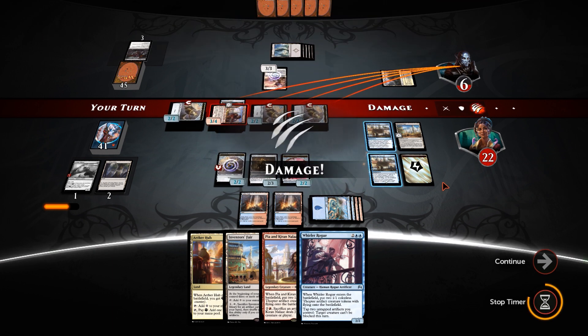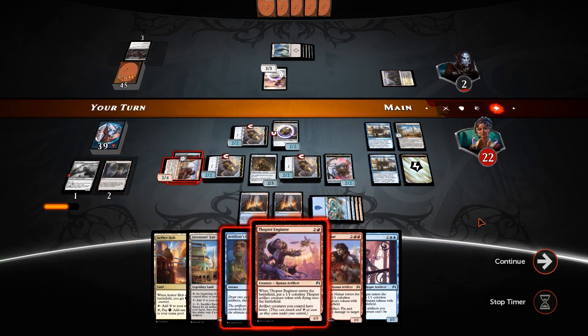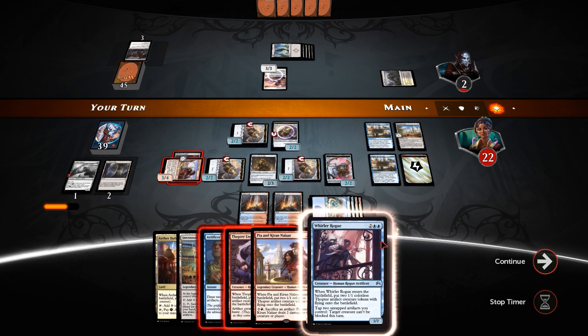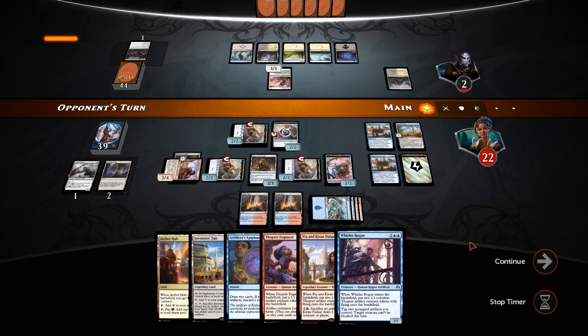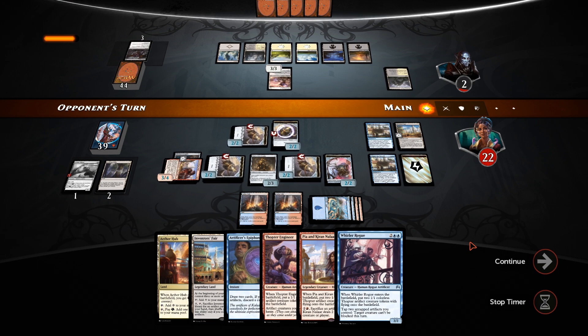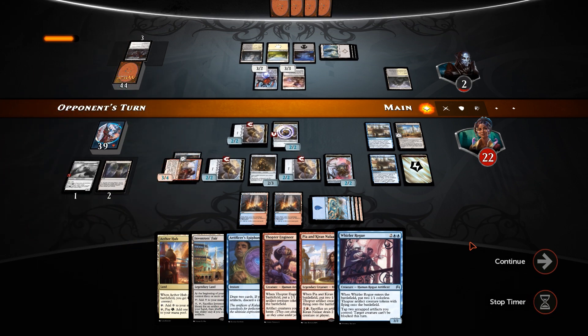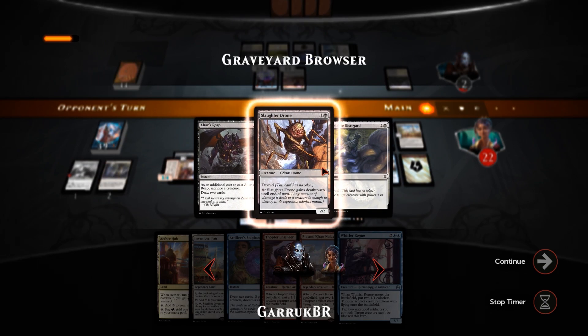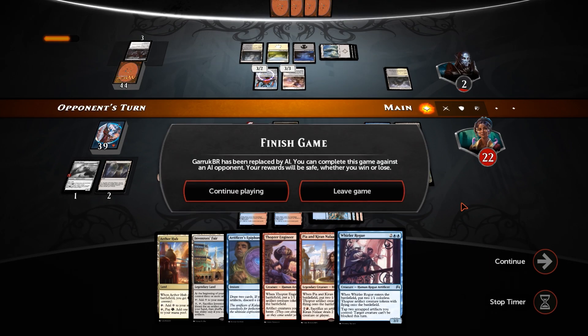We draw two cards — which is another card draw spell and another Engineer. These three combined is just going to end him — we've got nothing to worry about here. Thopters doing what Thopters do best. Matter Reshaper, Matter Reshaper. So this was actually kind of like Black-White Eldrazi then — interesting. And he's done.